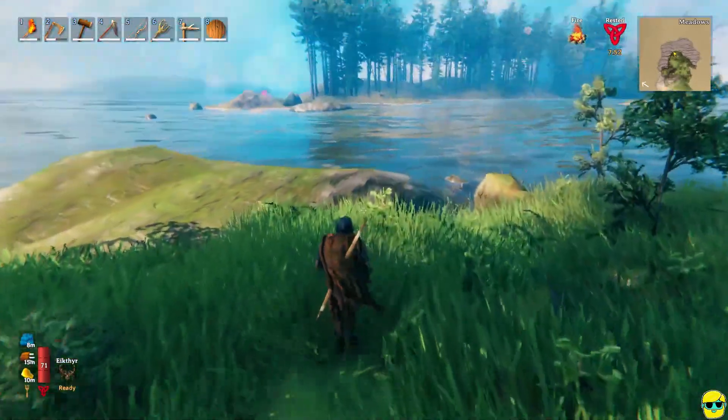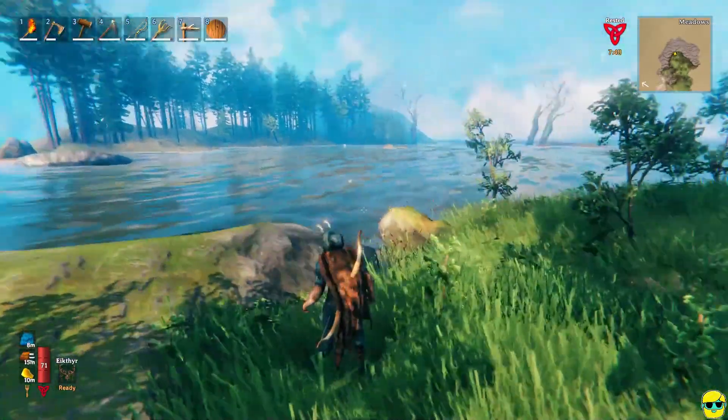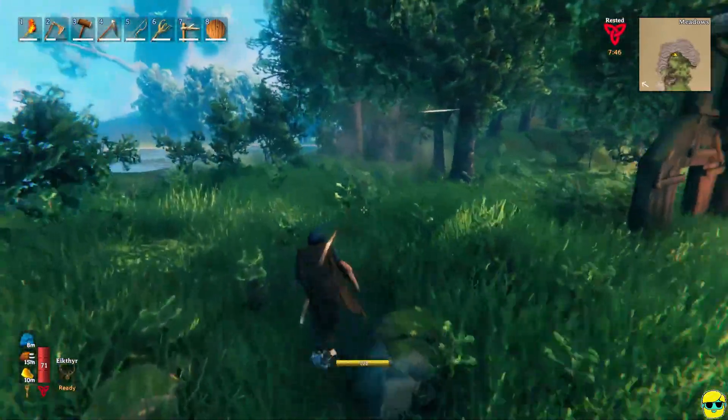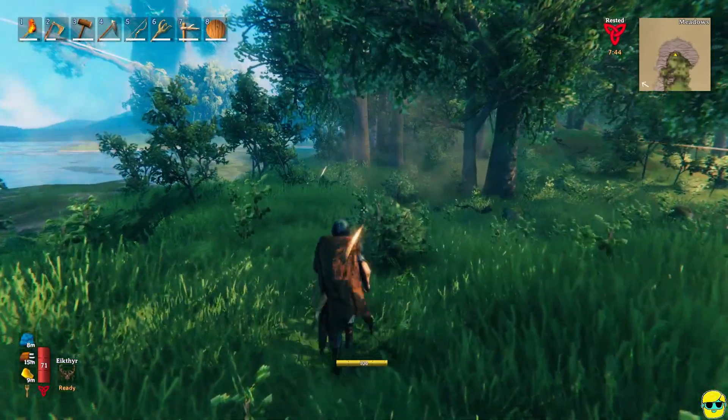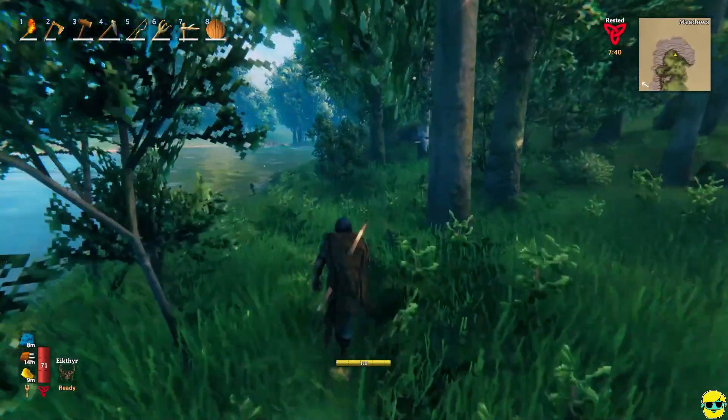Alright, here we are, continuing to explore the coast. Oh look, there's a nest or something over there. I think that's what that is. We're looking for tin, we're on the prowl, and I'm just mapping out the game and having a good time doing it.